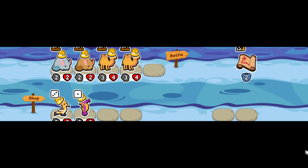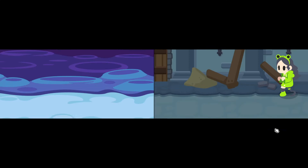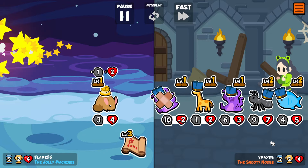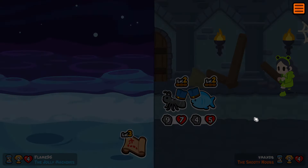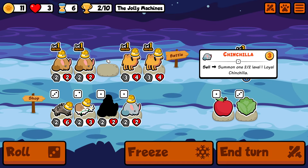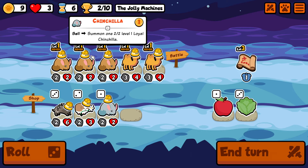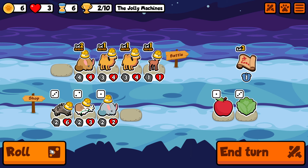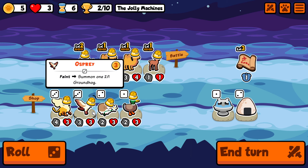I think we did pretty well there. The only thing left for us to do is hopefully not lose by the time we get the treasure chest, which for now is not looking super likely as we lose this round. But we have a pretty good foundation — we have multiple camels, and camel is one of those units that can absolutely destroy an opponent, especially if you put a garlic on it.